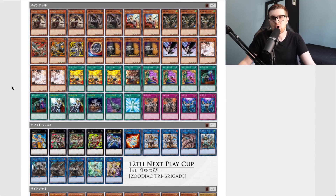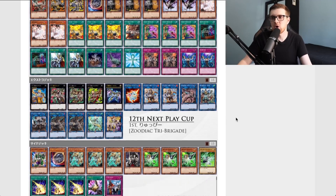Going back to the OCG equivalent — their card pool is extremely different. They have Maxx C, they have Cross Out Designator, cards that differ from ours in terms of the forbidden and limited list. But this could very well be a template for a different version of the deck we could play here for TCG players. A lot of the time OCG decks translate very well to the TCG, so this may be something to expect in a post-Lightning Overdrive format.